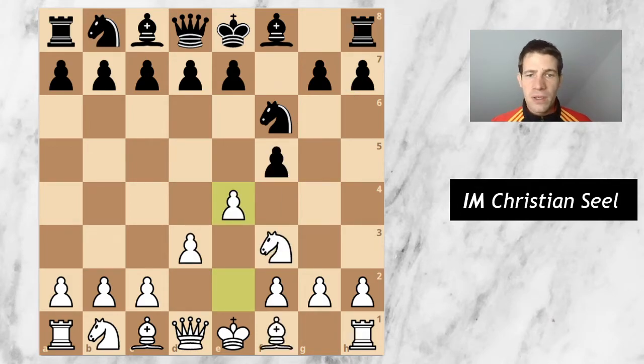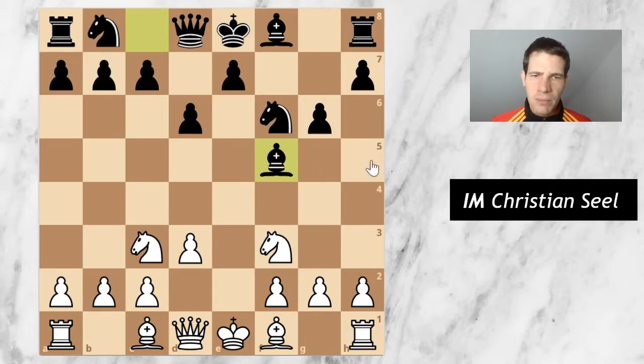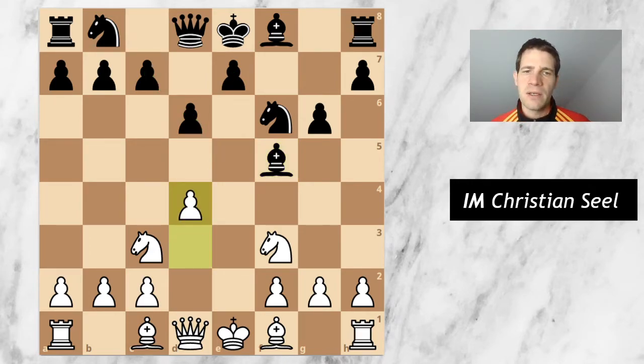So after e4 he didn't take on e4, but instead went for d6. I played knight c3, then g6, and now I just took. My goal is to play against this pawn on e7, which is not managing to become part of a pawn chain. Ideally black would like to go e5 to have a nice pawn chain, but I now play d4 to avoid exactly that from happening.